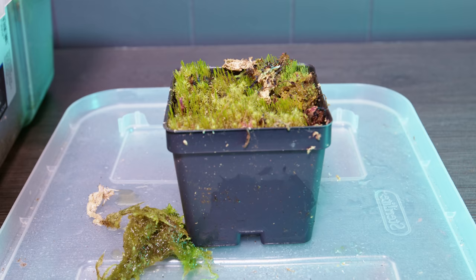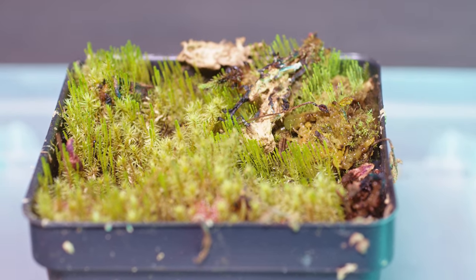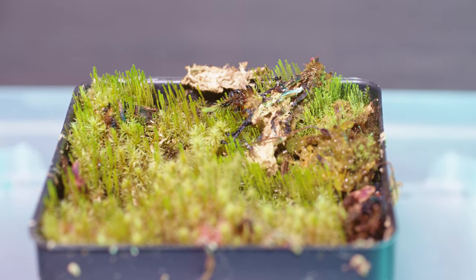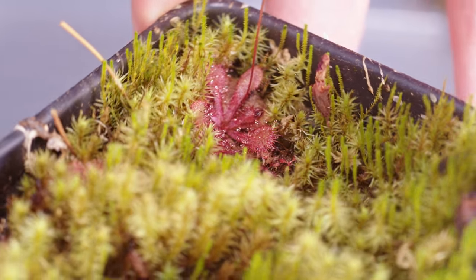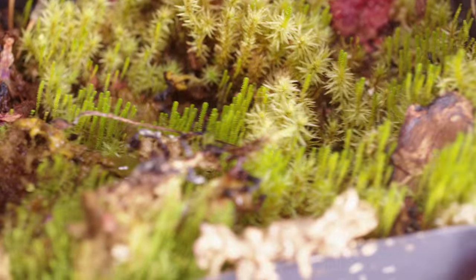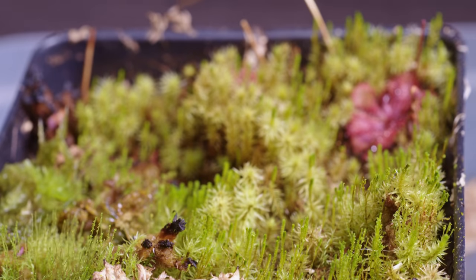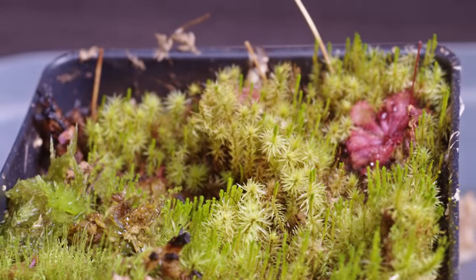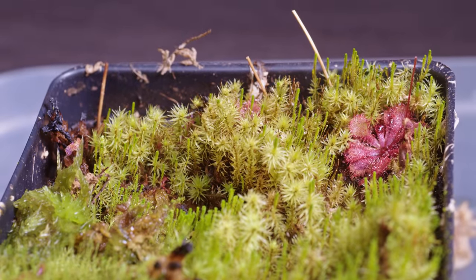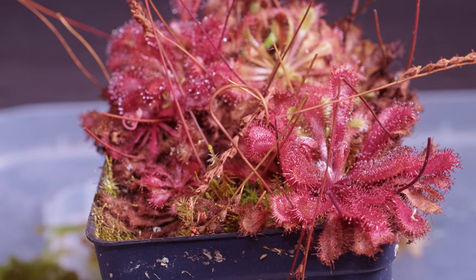This first pot looks pretty empty and mostly green — it's different species of moss and other small plants. This used to be Drosera natalensis; there are a few in here but a lot of them died off or migrated to other pots by flowering and seeding. Either way, even though the pot's pretty empty, it still looks pretty.